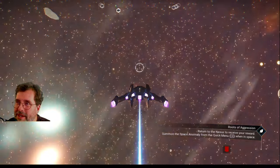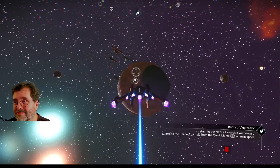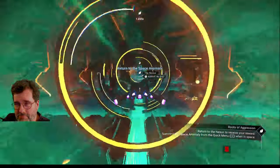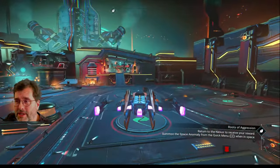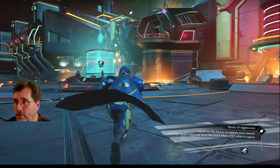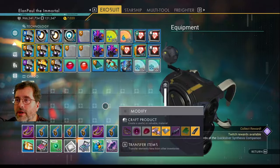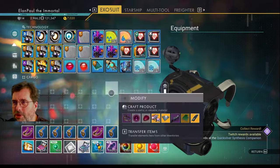We're going to pull in the Space Anomaly, head back, and complete the mission at the Nexus. We'll get our reward and we're done. Checking inventory — it gave us the Quicksilver, which is all the reward listed for this one. This character has a lot less Quicksilver than my other ones.